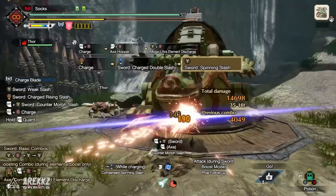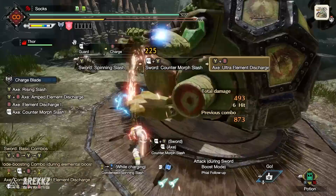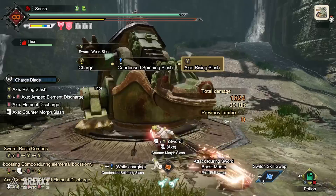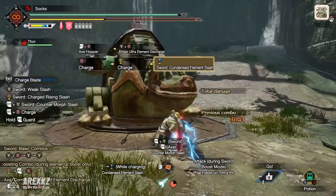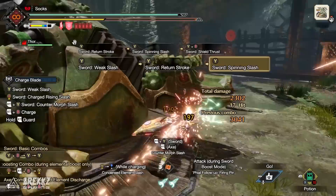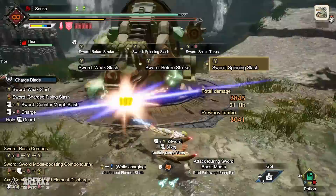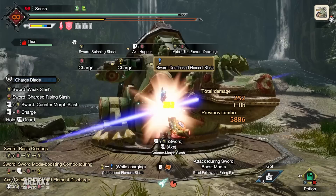With all these skills together, as you can see on the training dummy, we're outputting serious damage — especially with the phials of the SAED hitting elemental weak zones. Remember to use Counter Morph Slash as it buffs your elemental discharge damage on counter hits. The spinning slash — or pizza cutter — is fantastic for its rapid-hitting nature and synergy with Chain Crit. Sword mode paired with Firing Pin is also strong since it technically increases SAED damage, giving larger numbers at the cost of slower Chain Crit buildup. Axe Hopper is also great, giving access to one of the fastest and strongest SAEDs in the game.